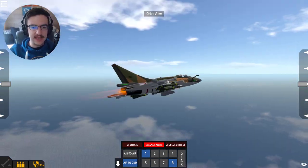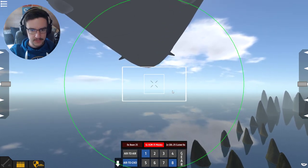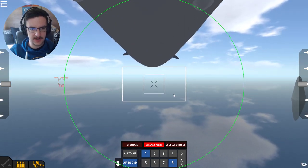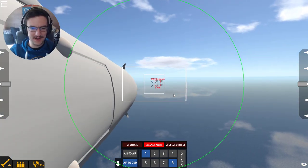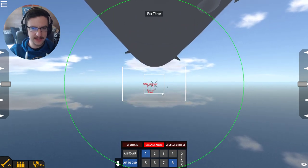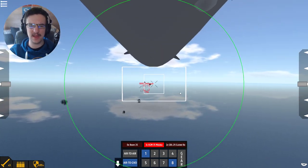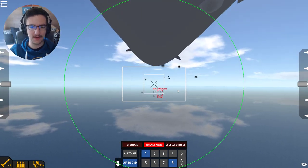This thing does actually have an interior as well. This is the targeting pod - this is very strange, I don't know how I feel about this. It always stays level, which is kind of strange. We are getting flak currently, so let's go ahead and launch some missiles at these guys, and hopefully that will go well.